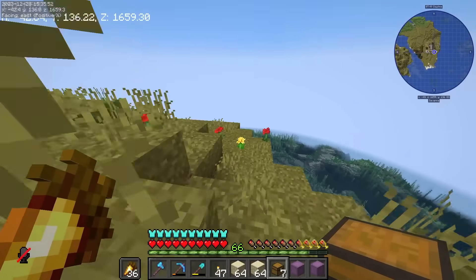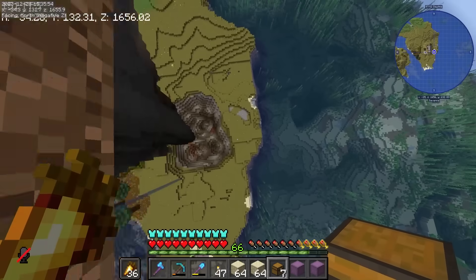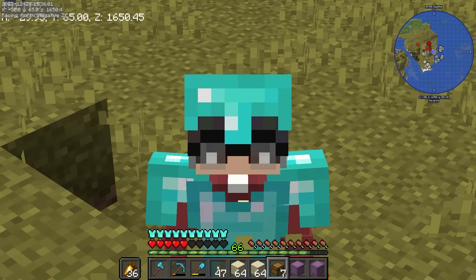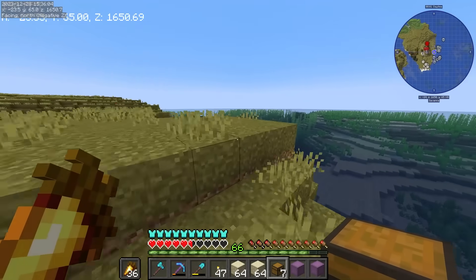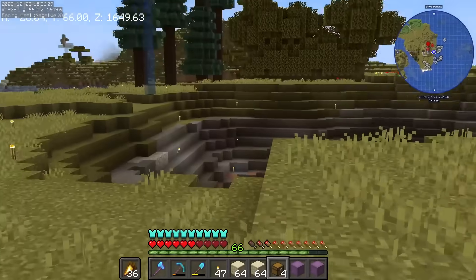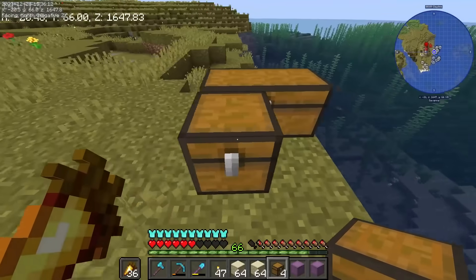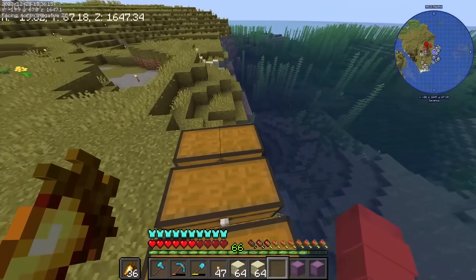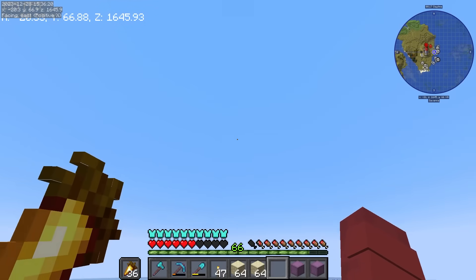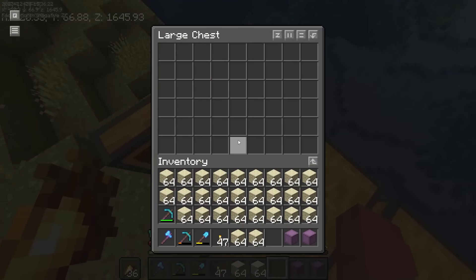Di ko pala na-explain kung ano yung gagawin ko. Basically, igagawa kasi ako ng floating mansion. Kaya marami ang materials na kailangan natin. At plano ko to i-build above the water para madalian lang. Gagawa ko ng mansion - floating mansion - at meron pa akong planong gagawin ng mga floating statue. Abangan na lang natin yan.